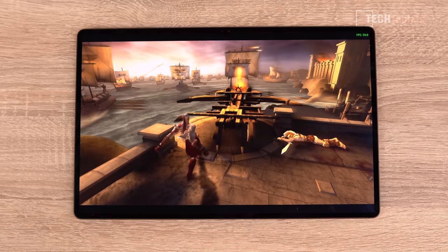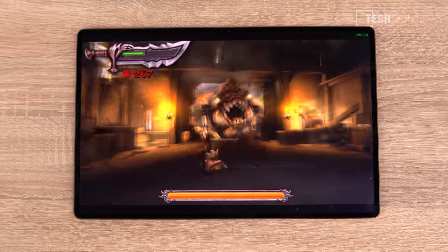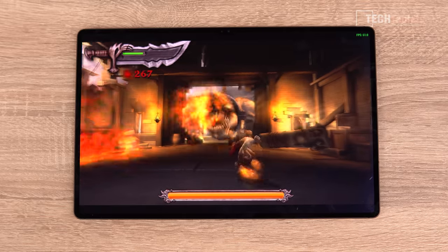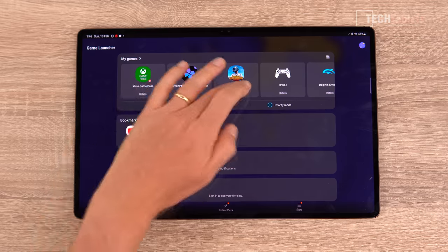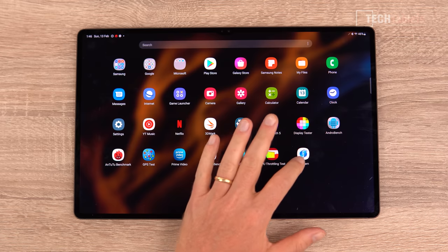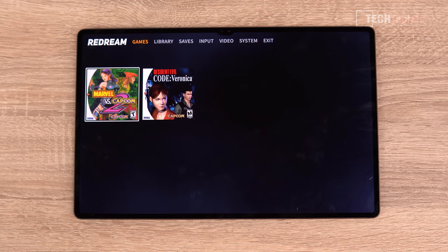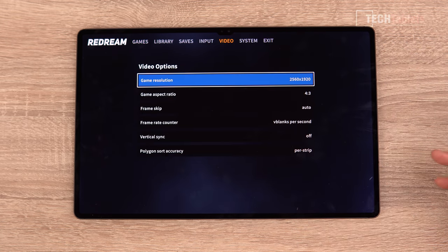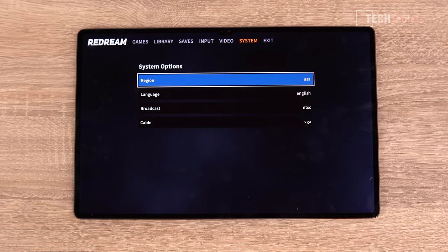Moving on to Dreamcast emulation using Redream, which is a very slick Dreamcast emulator — it looks absolutely great with its UI layout. I've put the resolution up a little bit to make it look sharper, with everything else kept at standard settings. Testing Marvel vs. Capcom 2 to see how it runs.